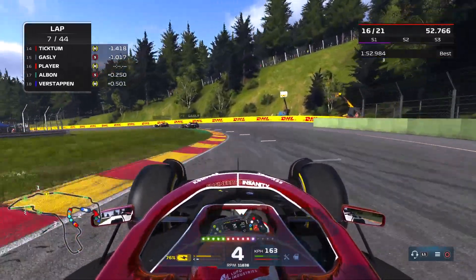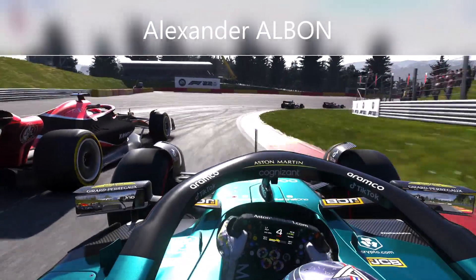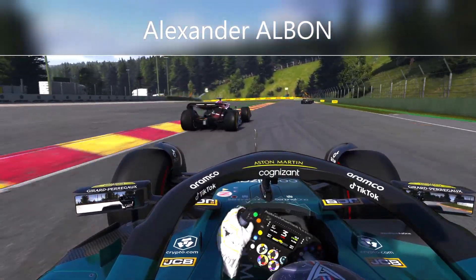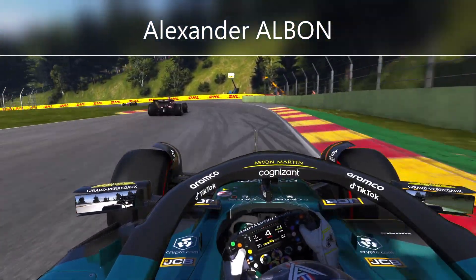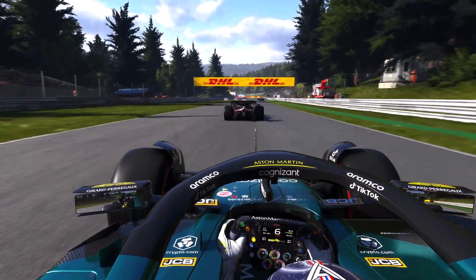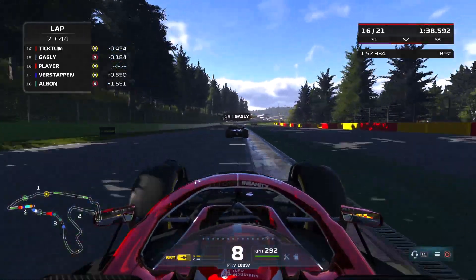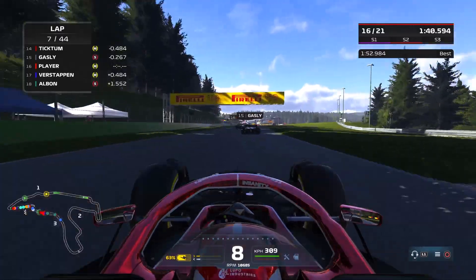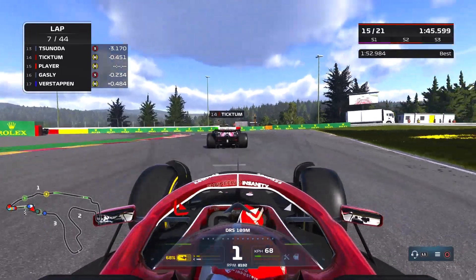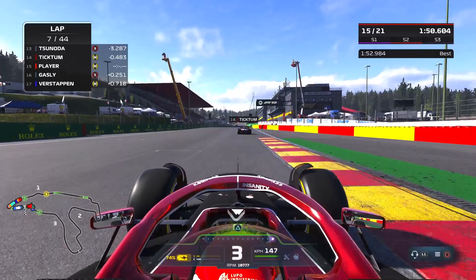We continue to push on, making a move around the outside of Albon — a little bit of contact there but I think Albon is fine, no damage to his front wing. We squeezed him onto the apex slightly. Big lunge down the inside and now making the move on Pierre Gasly, and we get through.